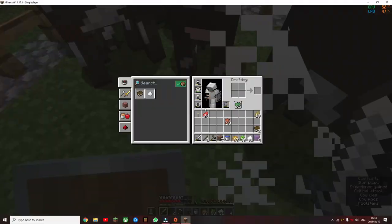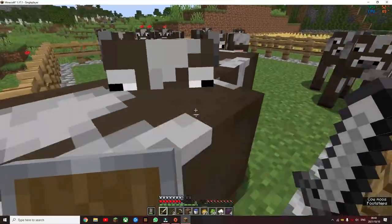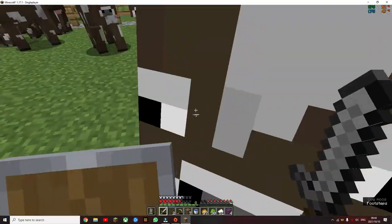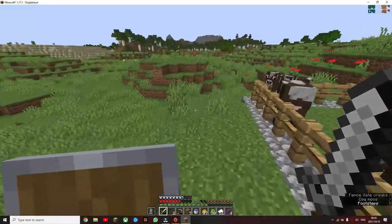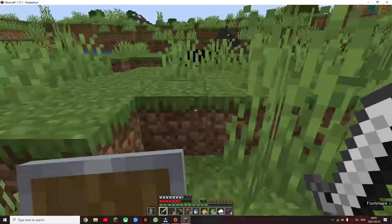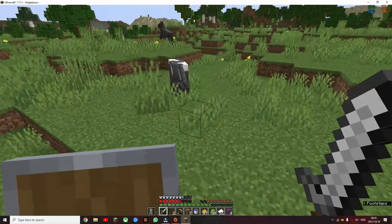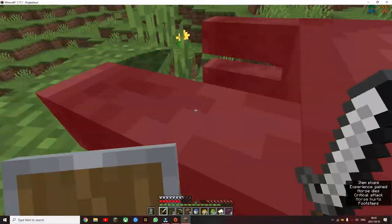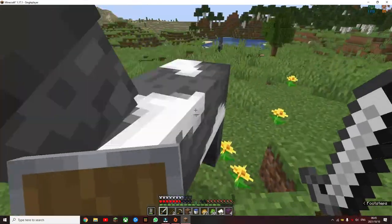I still need a lot of leather. Let's see - cow stands - there's 4, 6, 7, 8, 9, 10. I'm gonna have to kill more cows. Please don't hate me for this guys. They give me leather - I don't like it but I have to. Sorry guys. Oh yeah, when I was building there a creeper blew me up, so that's where all my levels have gone.